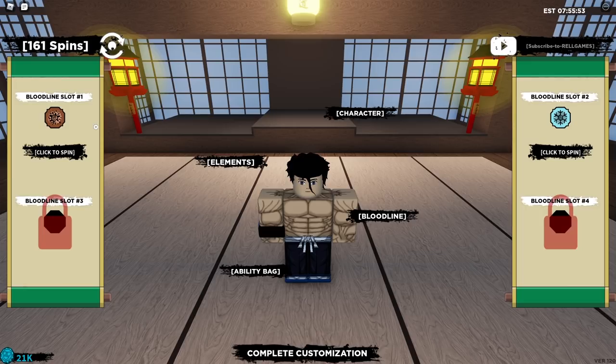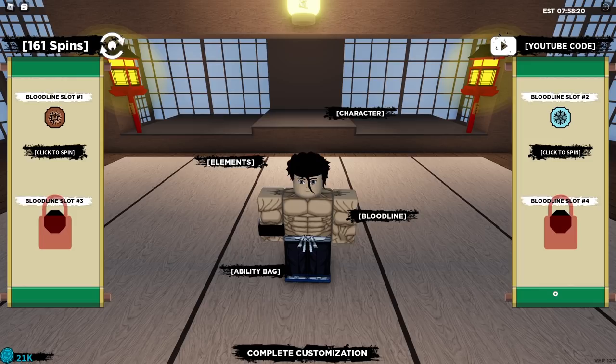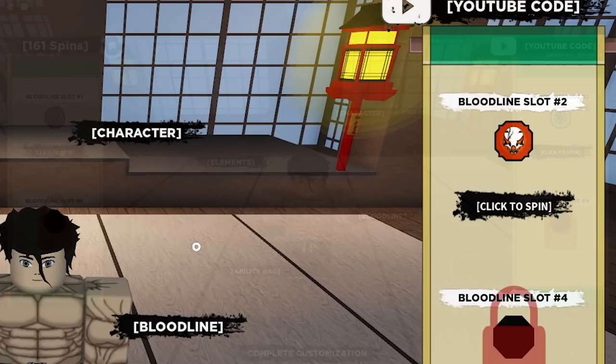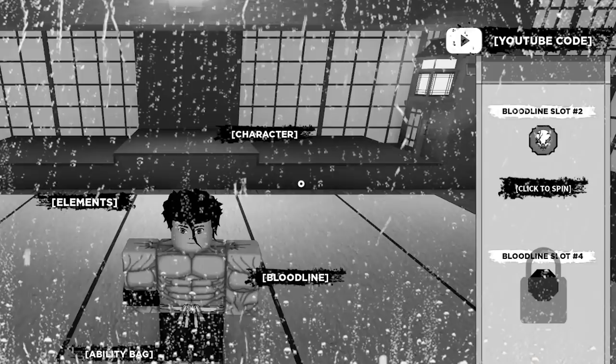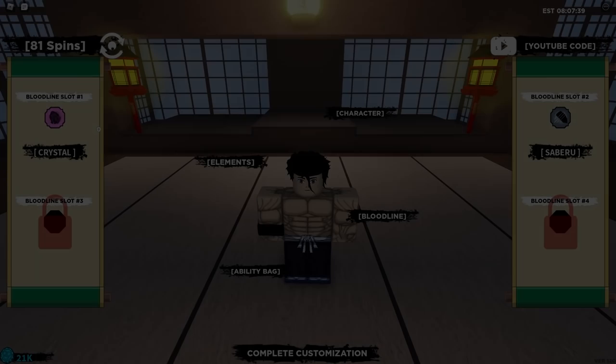We've spun through a bunch of spins with no good bloodlines so far, so I'm rejoining the game to try to change our luck. In a new server, just our second or third spin in, we actually got Ghost Kurashi! It's pretty rare and pretty good, but it's not really that great for grinding bosses. I'm debating whether to keep it or spin it off — if I spin it off I can roll a lot faster and potentially get better bloodlines. I think we should just spin it off even though it's going to hurt.